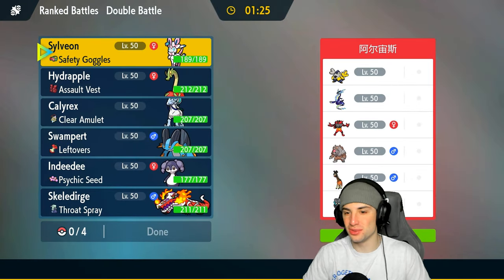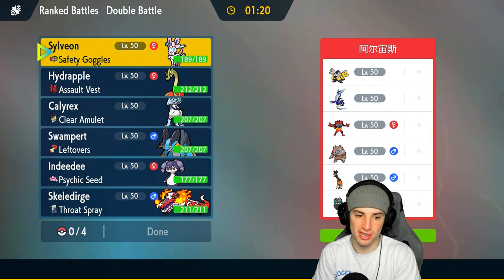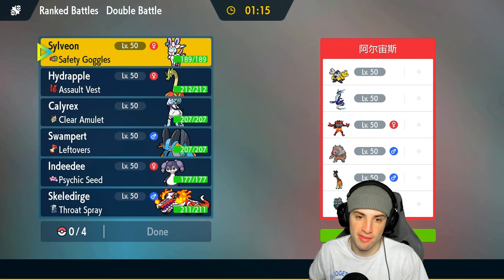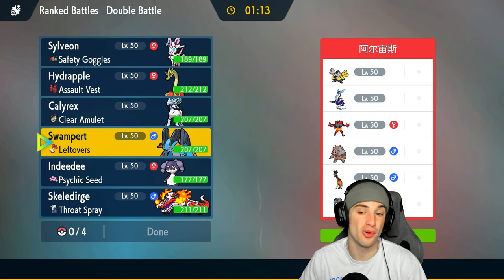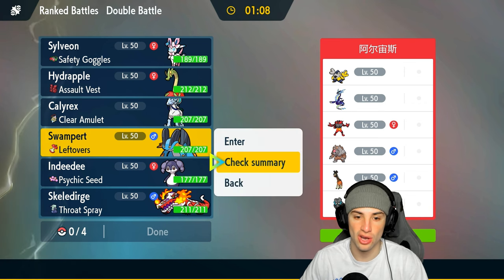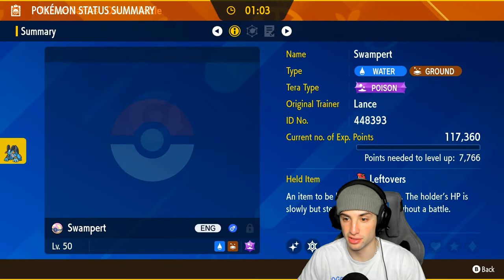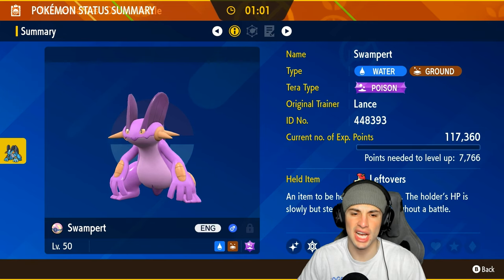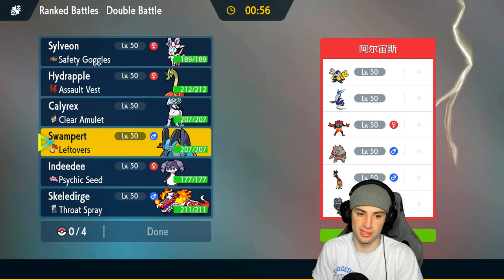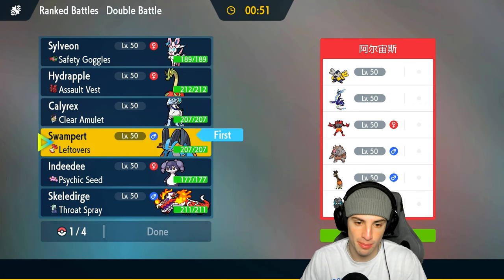We're going up against an Ursaluna Trick Room team in match number one. They've got a Miraidon, which is great for terrain control, but we have Indeedy to counteract that. I'm considering leading Swampert since it's slow, it'll be super effective against Iron Hands and Miraidon, and it's shiny too — looking all purple. We like you, Swampert.